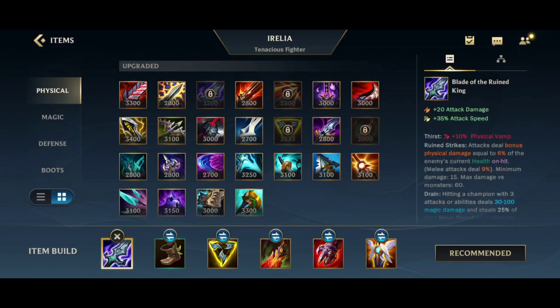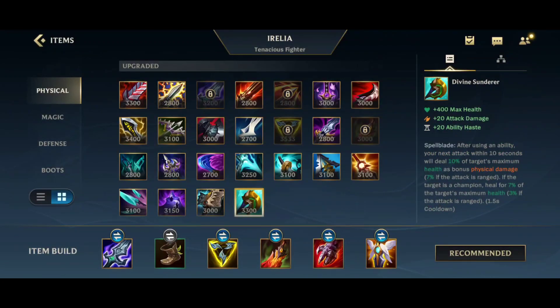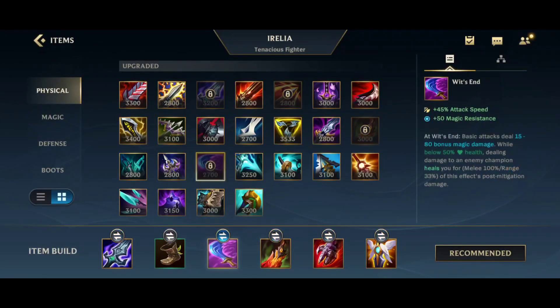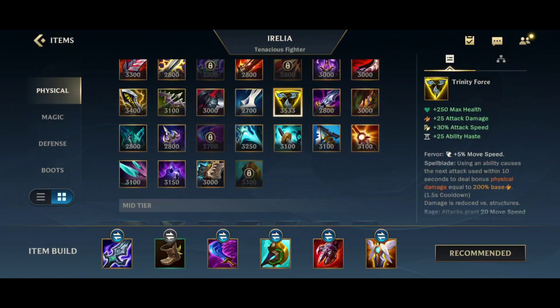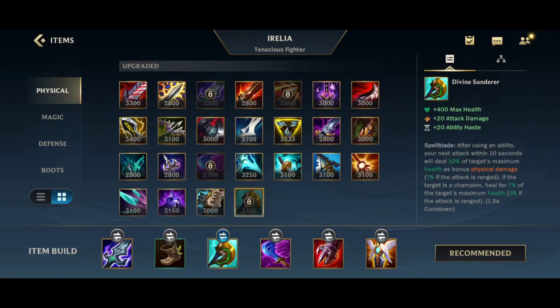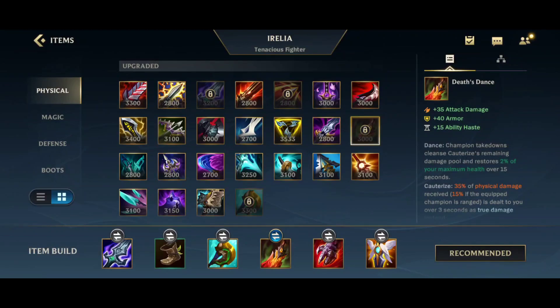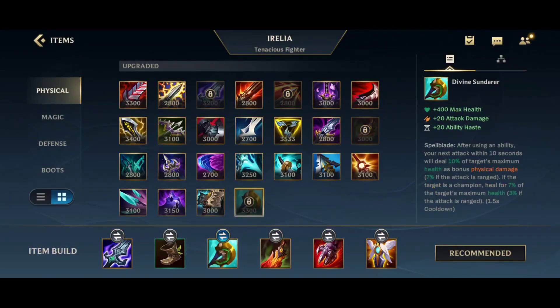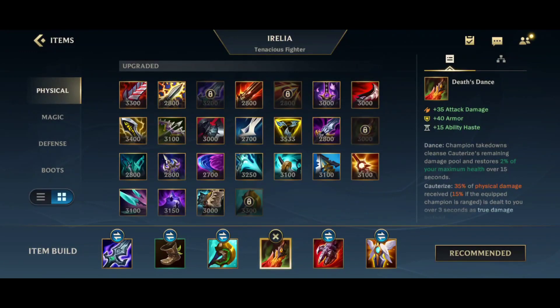Let's get into the build. I see most people go Bork first, some go Trinity, some go Sundered Sky first, but Bork feels the best for me. Then you go Trinity or Sundered Sky. You can go Wit's End second as well if they're heavy AP — there's a lot of combinations. Wit's End second into Sundered Sky or Trinity, or Trinity first into Wit's End. It's all up to your preference.